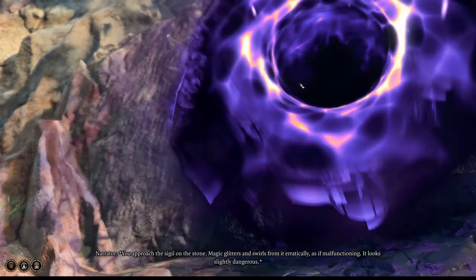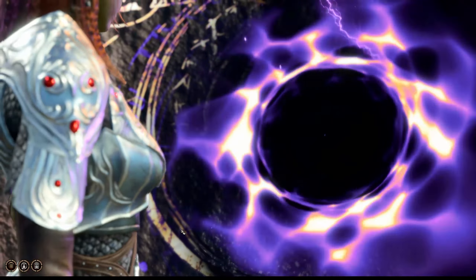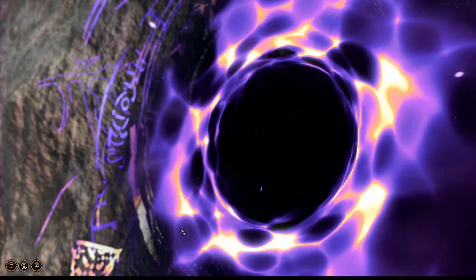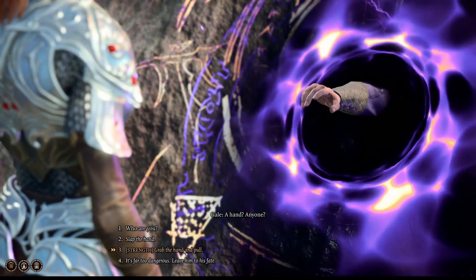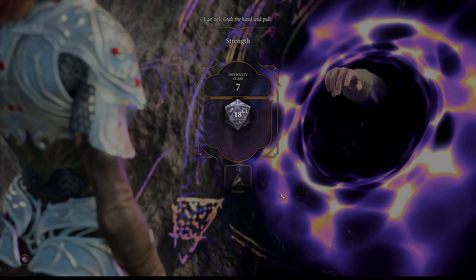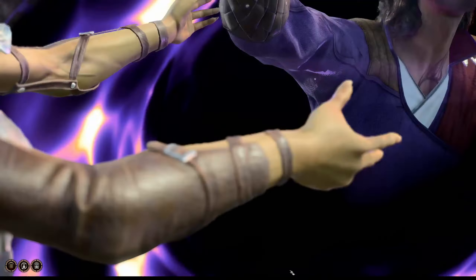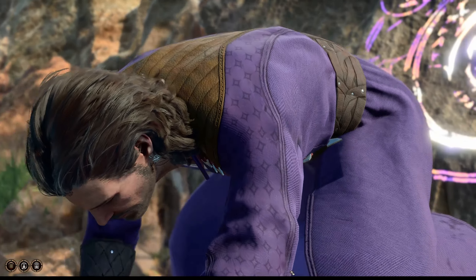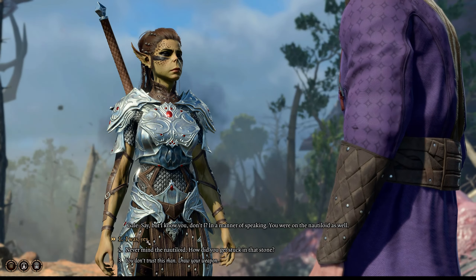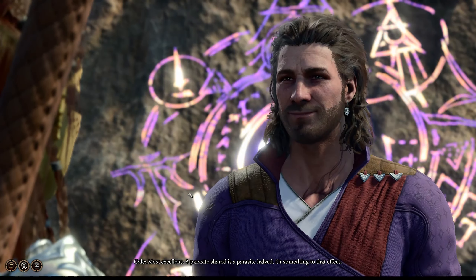And now we're done with the ship. We're out looting some dead bodies — presumably these guys died from the shipwreck as well. And here's a portal. This is where we decide to touch the portal, even though it warns us that it's probably dangerous. And out pops a hand. We pull him through using our strength roll, and we meet this wizard named Gale. He seems fairly pathetic, but we find out that he was on the ship as well — the Nautiloid. He's also got a tadpole in his brain, so we decide to join up.